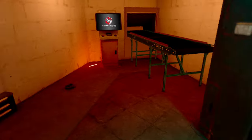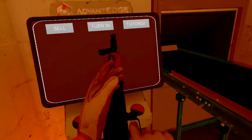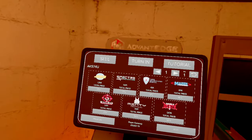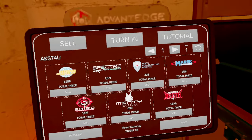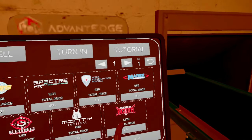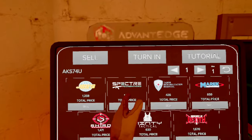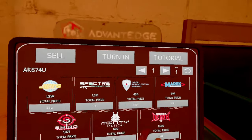Now done with the terminal, we can go over to the conveyor belt. This is where you can actually sell stuff to traders to get your money. All you have to do is throw your item on the conveyor belt and it will pop up on the terminal. There are many different prices because certain traders will give you more for certain items. If you're starting out and just want money, sell to whoever pays the highest. But if you want to level up a specific trader — say Spectre — sell to them and take the small loss.